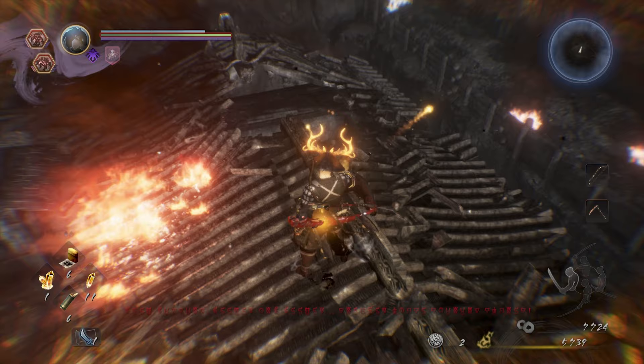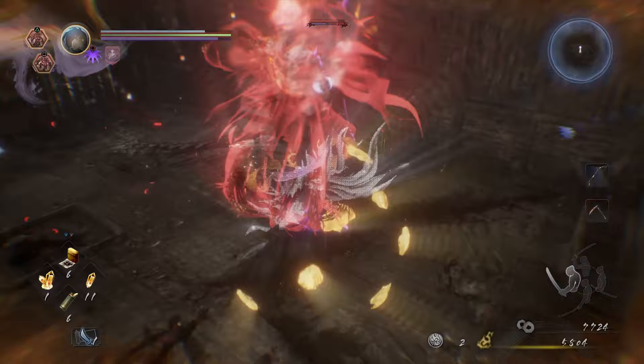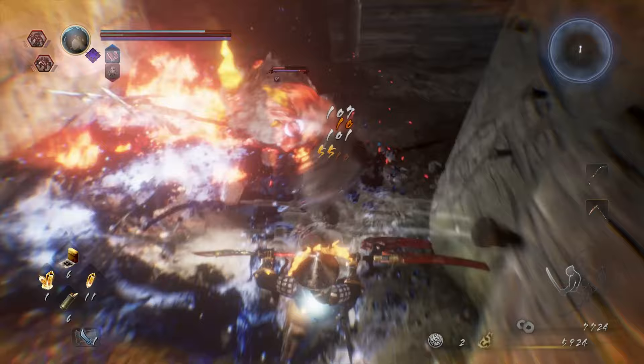If you note the red text at the bottom, that is something we've seen a few times now. That is the unique Yo-Kai language, which we will uncover bits and pieces of over the course of the game. Kind of get a codex for it.